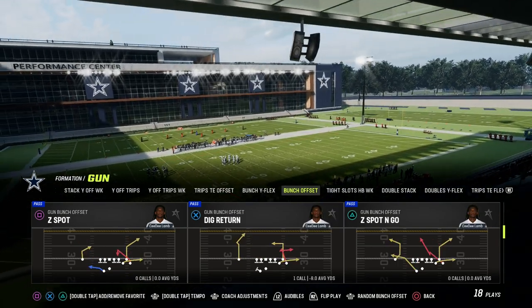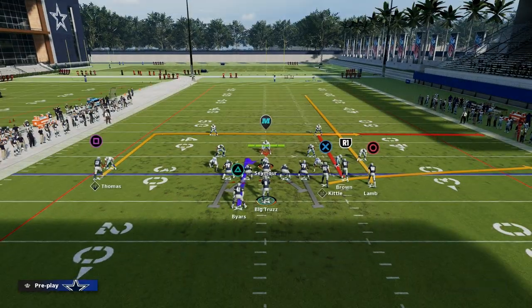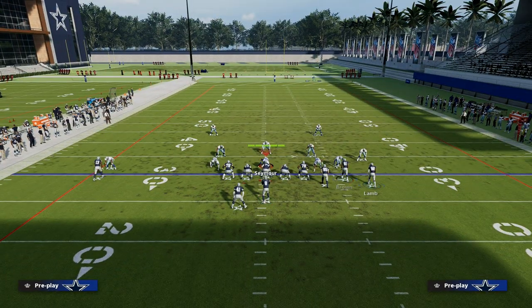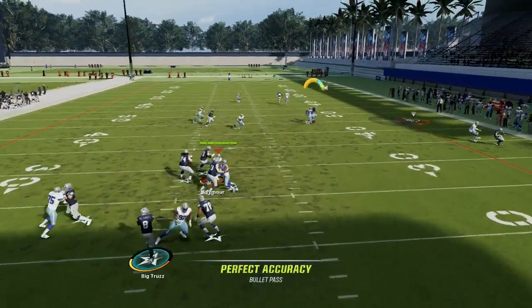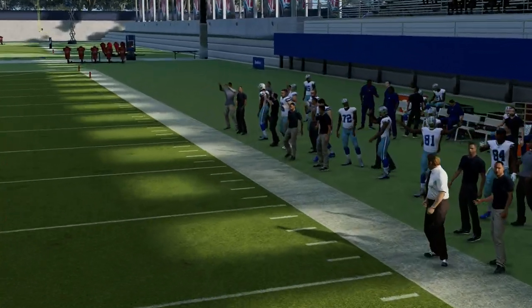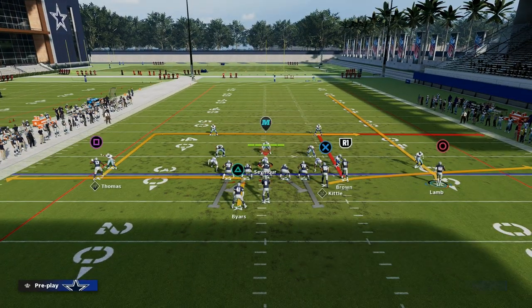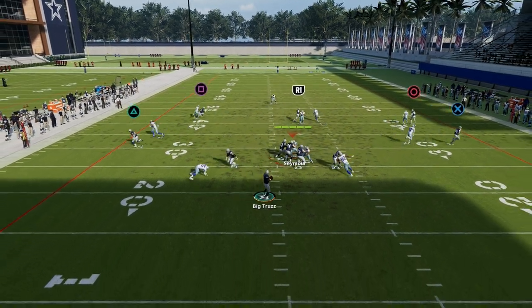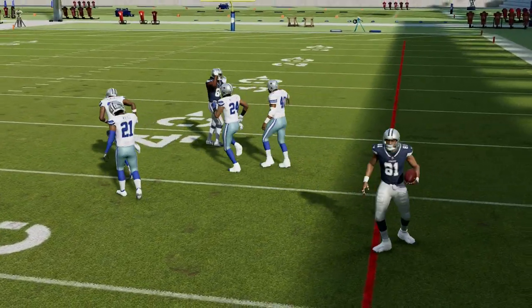Z-Spot and Go is another variation of the same basic principle, but let's jump in and show you Flood. What we have here is more of a traditional sale concept because the dig is really the key route. We're going to just out-route our running back. You have the flat — if that's covered, then you have that out route or corner route to the number two receiver. You can run this from a spread formation, a compression formation, with a deep out route, or a deep corner route.